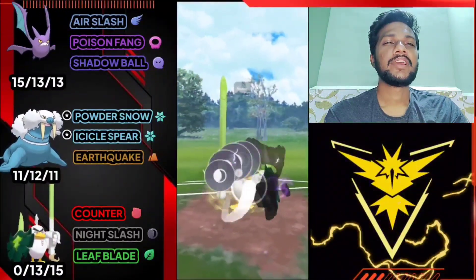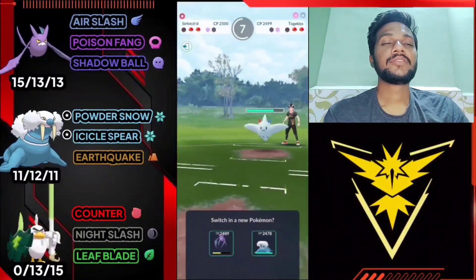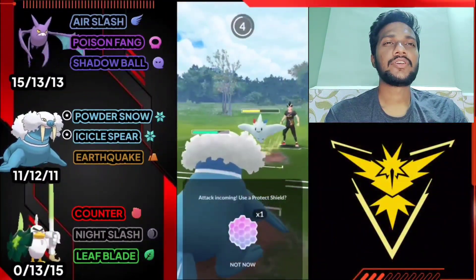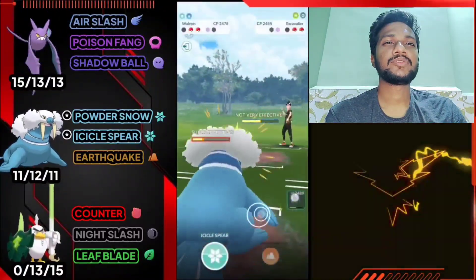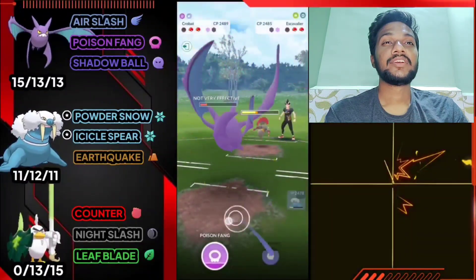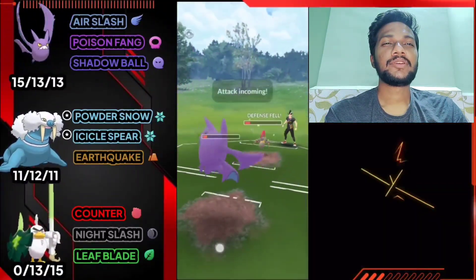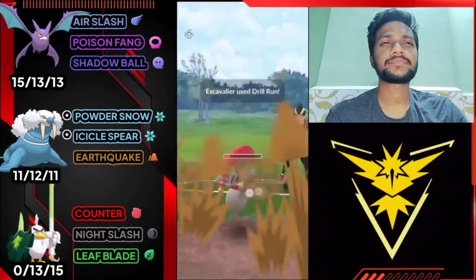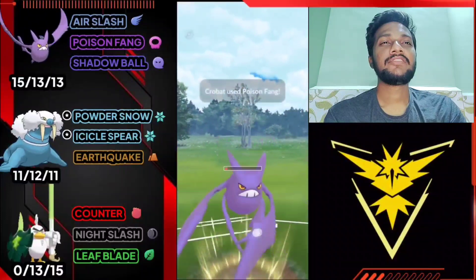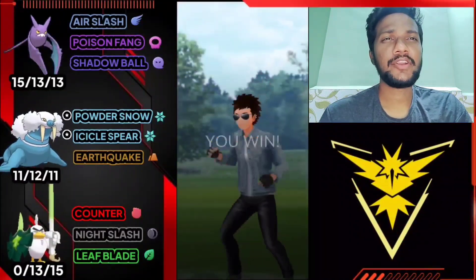Opponent brings Togekiss. Let's use Night Slash - he doesn't know I have Walrein at the back. We got an attack drop but Scizor is gone from Charm. Let's bring out Walrein. Opponent has Ancient Power. We immediately switch to Escavalier to deliver charge move, then immediately switch to Crobat to catch his wolf. Let's use Poison Fang hoping he uses shield. Opponent doesn't use shield but got defense drop. Using my shield and delivering one more Poison Fang. The Air Slashes do the work. Use Poison Fang on Togekiss and farm down health with Powder Snow. GG for us - opponent surrendered.